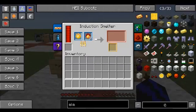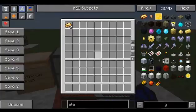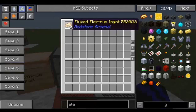And as you can see it will turn on and run. And there you have your flux electrime ingot.